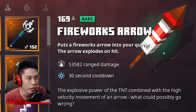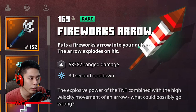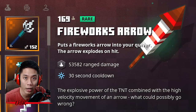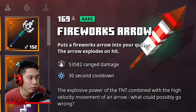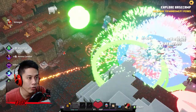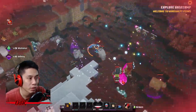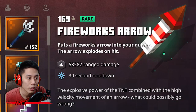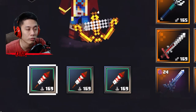The firework arrow artifact doesn't require an arrow to shoot. At level 169 it deals as high as 54,000 damage, and even more above that level. The firework arrow explodes on impact and damages nearby enemies — that's nice — but the 30-second cooldown is way too long, and even with three of them it's not powerful enough to beat Apocalypse Plus 20.